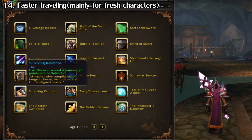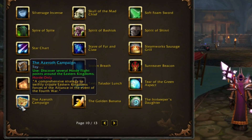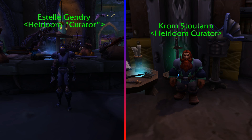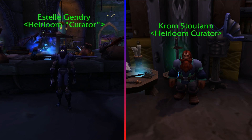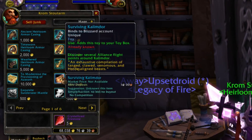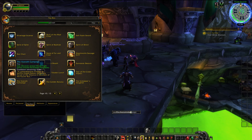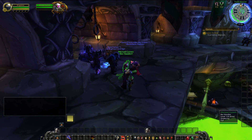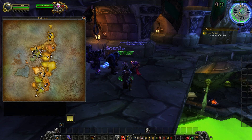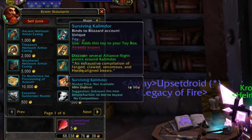A few toys I recommend to everyone, especially those leveling alts, are the flight path toys. From the heirloom vendors in Ironforge for the Alliance or the Undercity for the Horde, you can buy two books for each faction that, when used, teach you a bunch of flight paths spread throughout the Eastern Kingdoms and Kalimdor. This can be super handy for getting around quickly, since flight paths are faster than normal flying speed at that level. They're toys, so they're usable on any character. The only downside is they're pretty pricey — 10,000 gold each — but still worth it in my opinion.